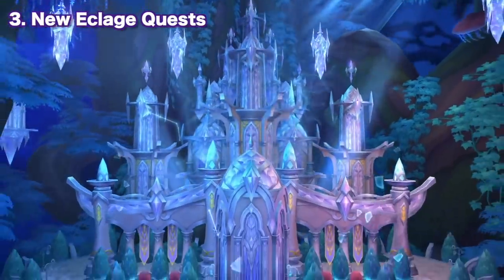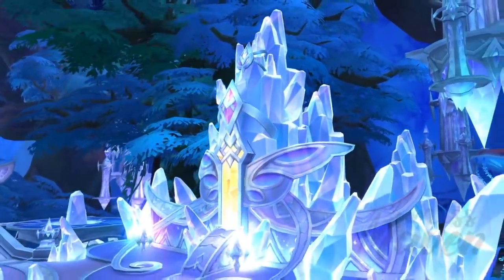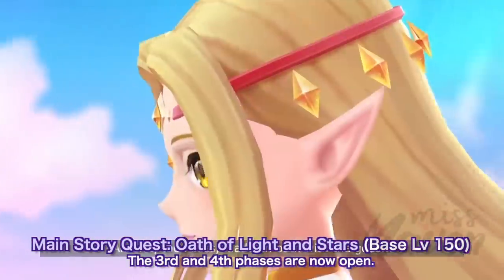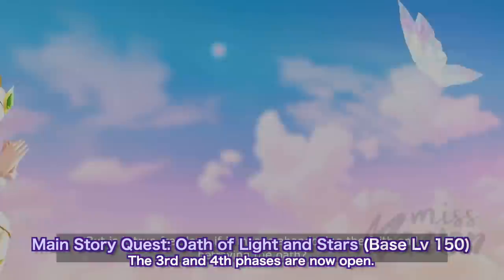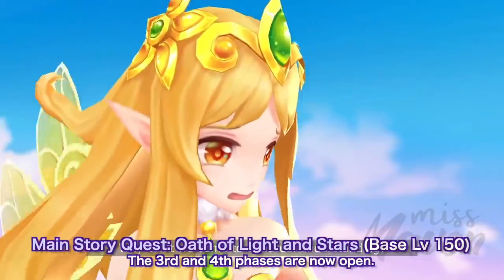Next, we have new additional Ecclodge quests becoming available in this update. First, we have the continuation of the main storyline quest in Ecclodge. Adventurers who have reached base level 150 and have completed the second phase of the Oath of Light and Stars can now continue onto the third phase. Subsequently, after completing the third phase, the fourth phase will also become available.